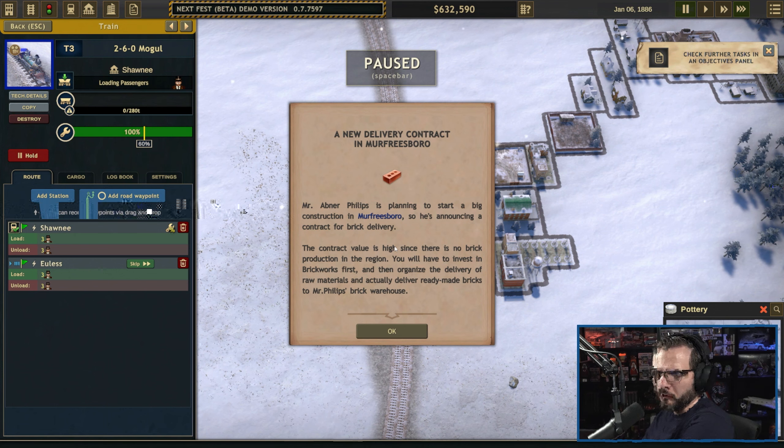A new delivery contract in Murfreesboro: Mr. Abner Phillips is planning to start a big construction in Murfreesboro, so he's announcing a contract for brick delivery. The contract value is high. Since there's no brick production in the region, you'll have to invest in brickworks first, organize delivery of raw materials, and actually deliver ready-made bricks to Mr. Phillips's brick warehouse.